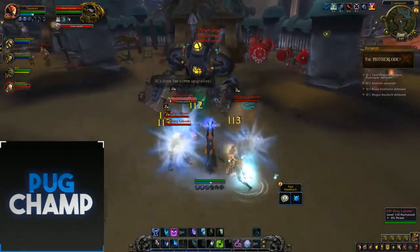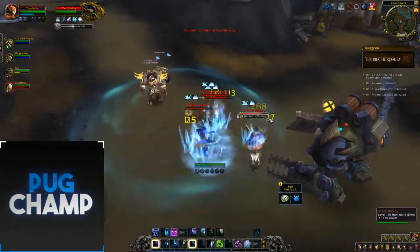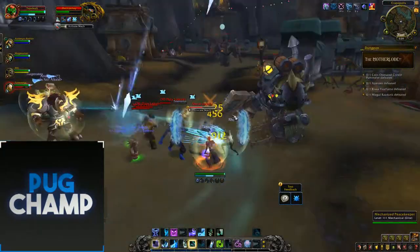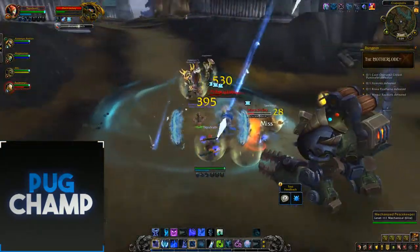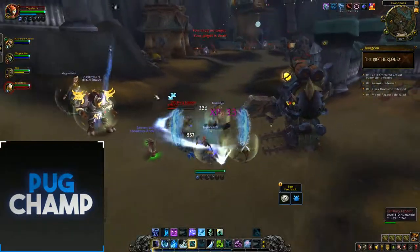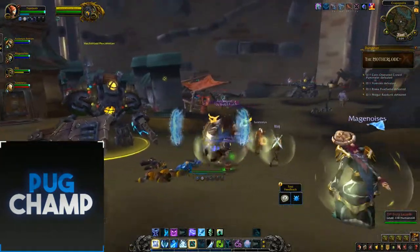I think that guy's stunnable, and if you stun him he doesn't activate the Peacekeepers. I'm not sure which dungeon it was, but there was one in Draenor - the Grim Rail Depot - where there were adds which activated more adds. So this Jockey, you basically just want to stun him, keep stunning him so he doesn't spawn the Peacekeepers. Especially in Mythic, they'll probably hurt quite a lot.